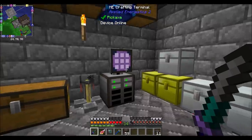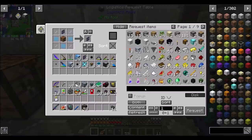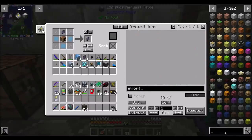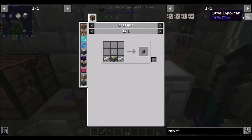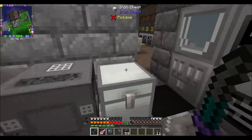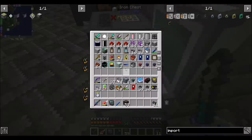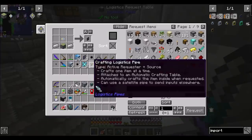Now we can start importing stuff and clearing away these chests. I'd like an import card of some kind — ME import bus. That seems nifty. You need an annihilation core and a sticky piston. We've got some rice slime balls, so we can make sticky pistons courtesy of rice slime balls.